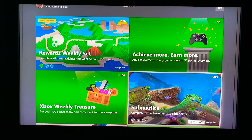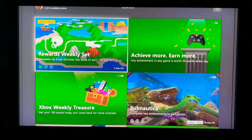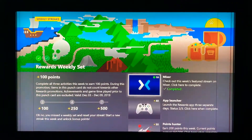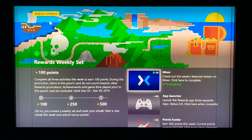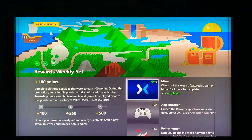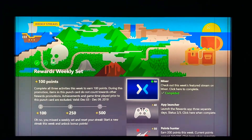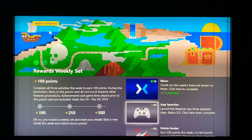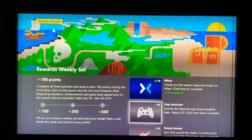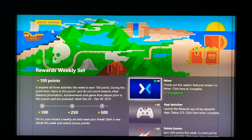We got our weekly streaks. I just started all over again because I got the Ultimate Pass — I think it was like a dollar for three months, so it's a good deal. It also converts all your gold to Ultimate, so I'm good to like June or July.